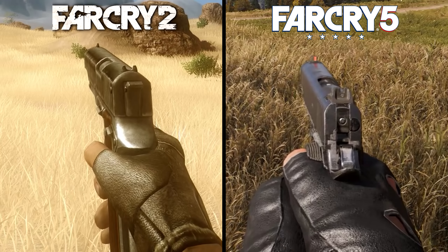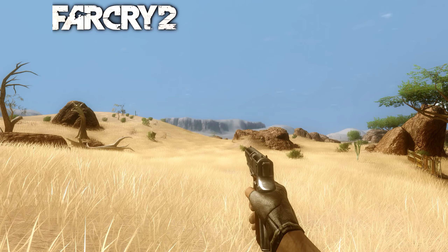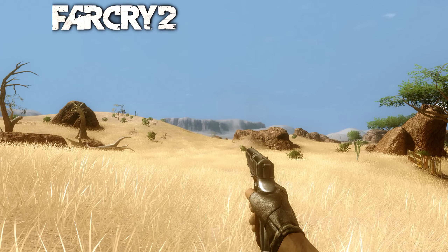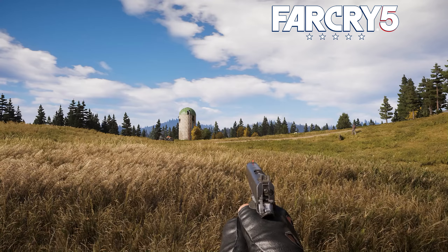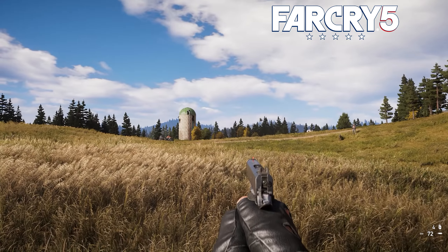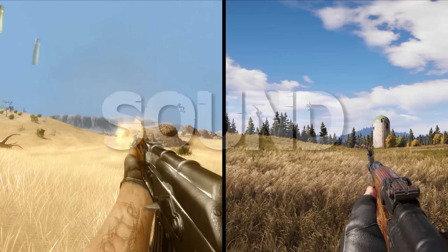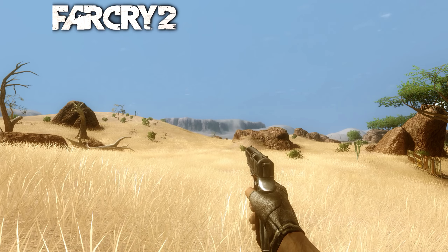When firing the weapon, we see low quality sprite work with the muzzle flashes in both games, something you wouldn't really notice unless you slowed the gameplay down substantially. The firing animations feel very stiff and awkward in Far Cry 2, with a poor transition from the recoil position back to the resting idle position. Far Cry 5 smooths this out by making the animation flow smoothly back to the idle animation. These observations are about the same between all the weapon comparisons, so I'm just going to let them play out and you guys can determine which one looks and sounds better.